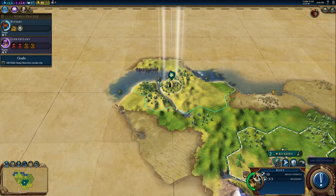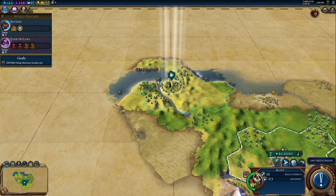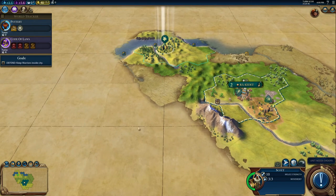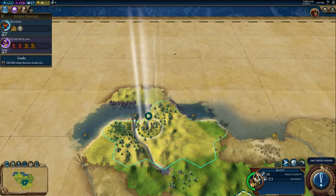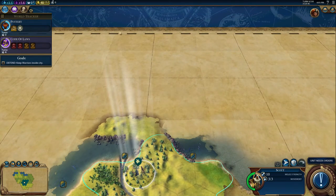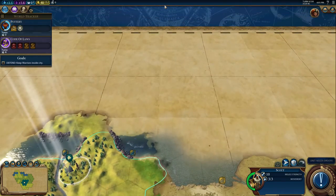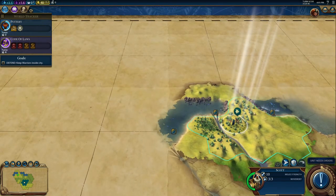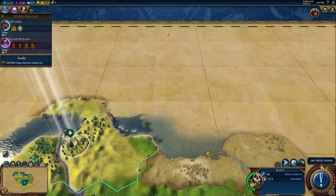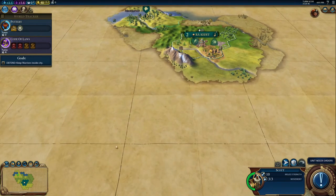Here is an interesting choice with the scout. We could go north, but you can see it's a peninsula, so we'd waste our scout's exploration abilities going there. If we move south, there's plenty of land to discover. Also, this is actually the edge of the map to the north, so there's nothing beyond it. There's way more land down south, so let's traverse the river that way.